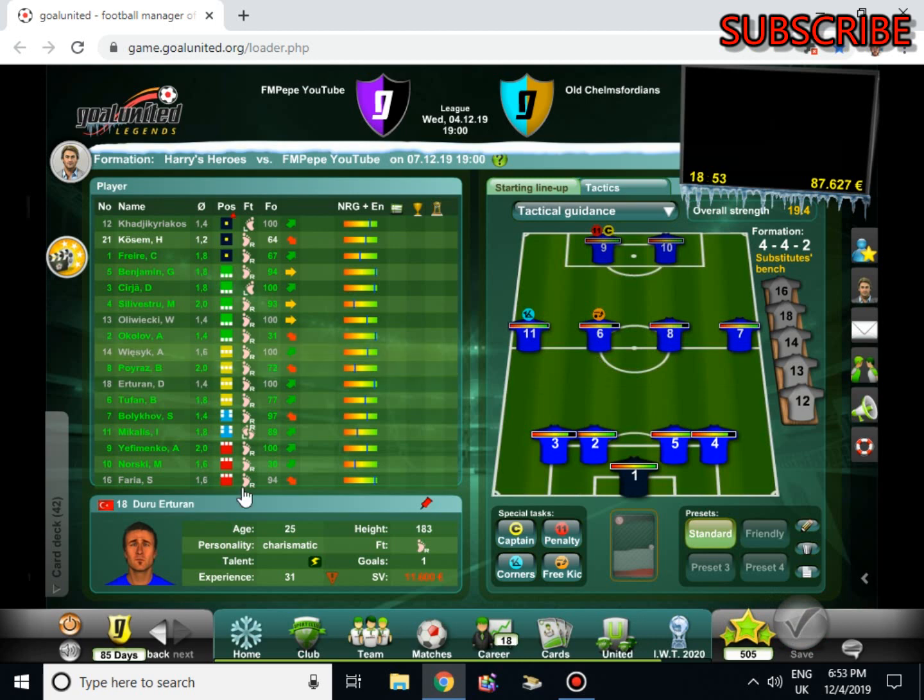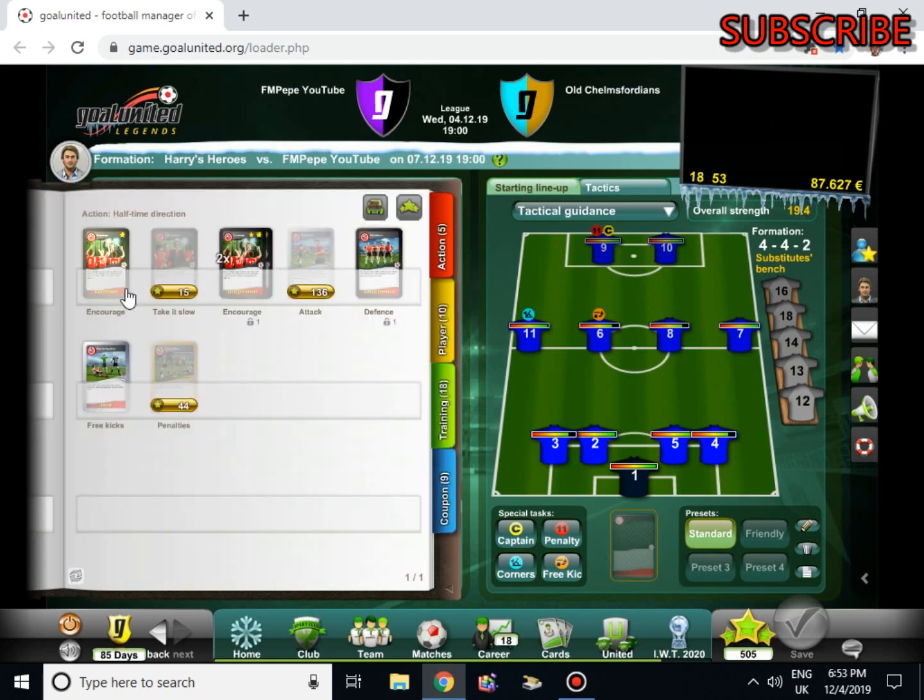That's our lineup sorted. Should we play a card for this game? Our strength is 19.4. I think we'll play an encouraged card — we'll encourage them. That should encourage them.